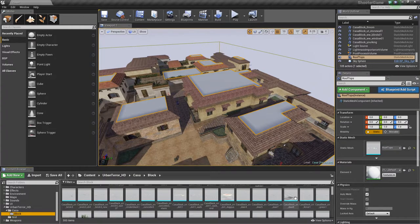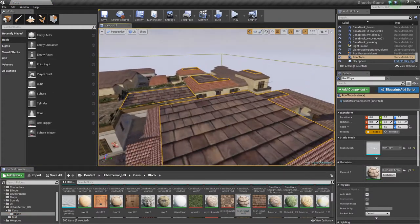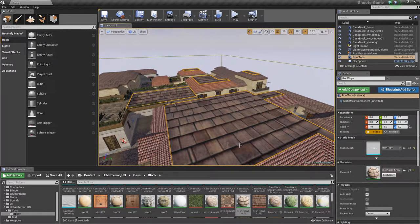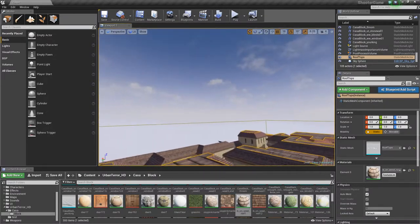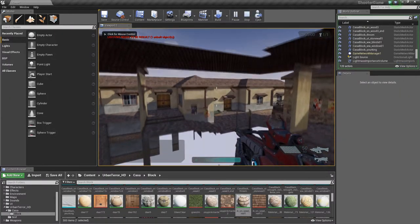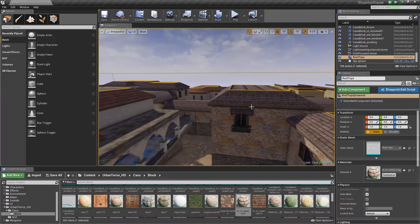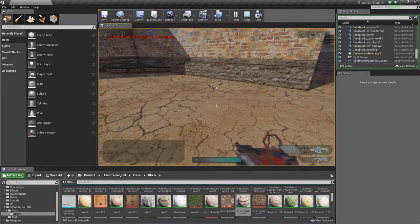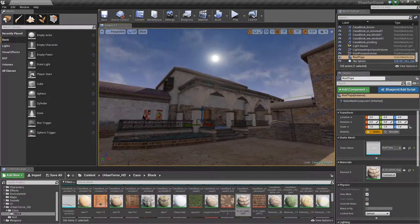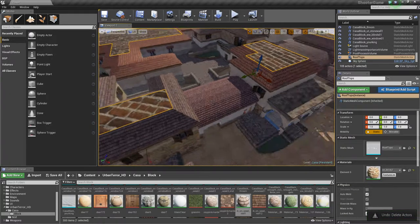Then we can go ahead and change the material — dropping on a wood tiling material and the rooftop is done. But we also need to establish some collision blocking so we don't fall through the object when we hit play. There seems to be a bug where whenever you bring in a new object and do a build, your frame rate tanks — that needs to be fixed. To address the collision, you can change the map resolution and set collision complexity to 'Use Complex Collision as Simple.'